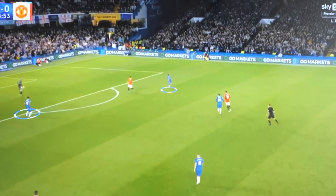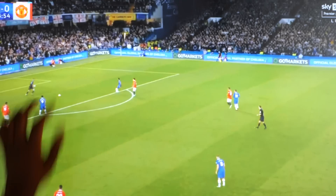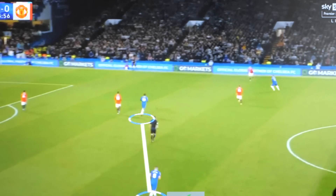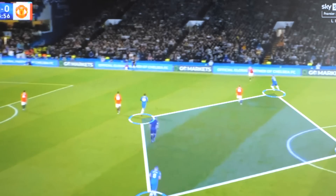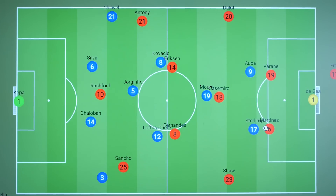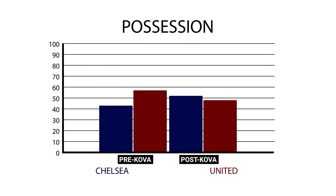Chelsea now have a front two of Aubameyang and Sterling, and Mount has already picked up Casemiro. With both centre-backs under pressure, De Gea has to look to go long. And here you get a brief glimpse at the Chelsea diamond. Add to that the fact that now both centre-backs could be pressed simultaneously, and Chelsea's defensive shape looked much better. In fact, before Potter made the change, United had 57.4% possession. After this change, United's possession dropped to 48.7%.